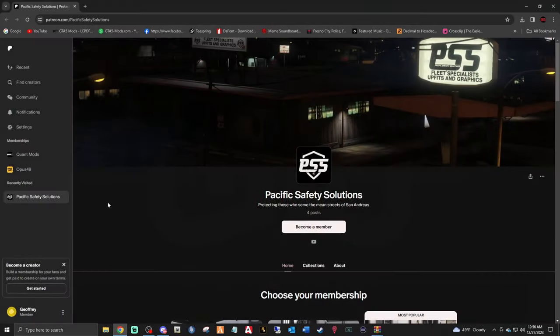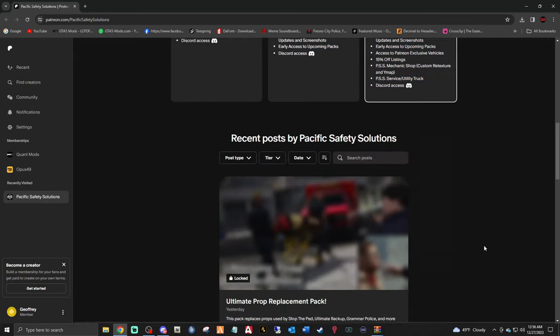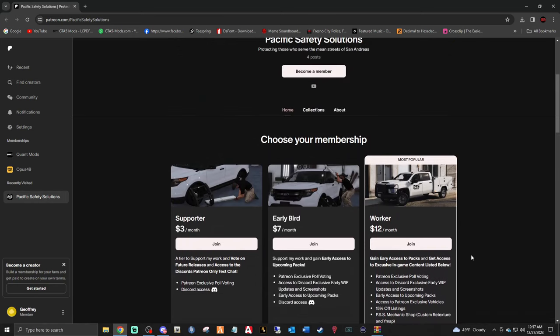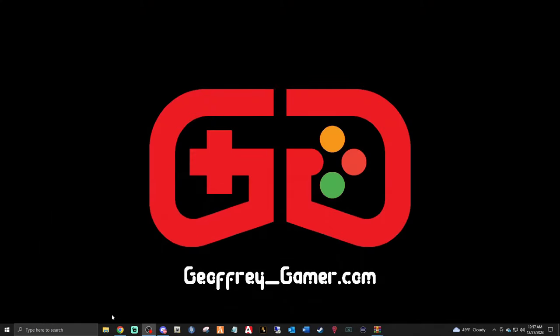First, click the link down below to go to Pacific Safety Solutions' Patreon. You can see what each tier includes — each tier has everything listed right below it. We're going to be installing the prop replacement pack, which comes with a new stretcher, breathalyzer, and microphones for your vehicle. They look great in the Discord — it's worth the Patreon. Join whatever tier you want, get access to the downloads, and then we'll bring up our main directory.